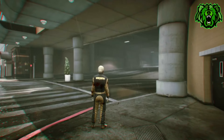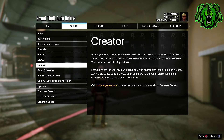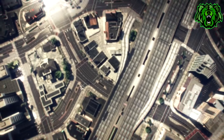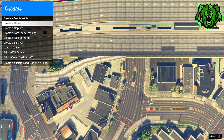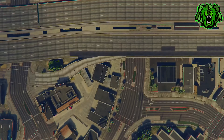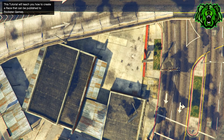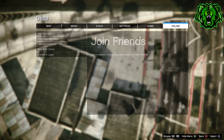When you load back in, press pause, go to online, and go into the creator. When you load into the creator, click create race, then click tutorial and accept the alert. Once you've got that little message at the top left of your screen, press pause again.